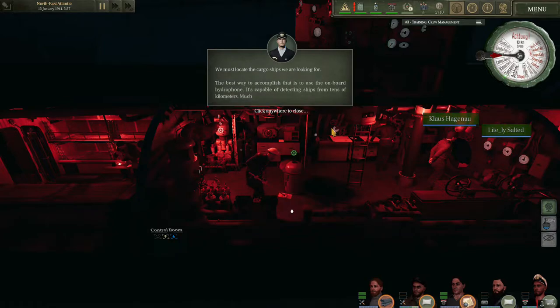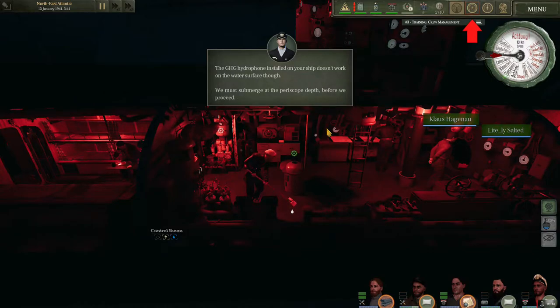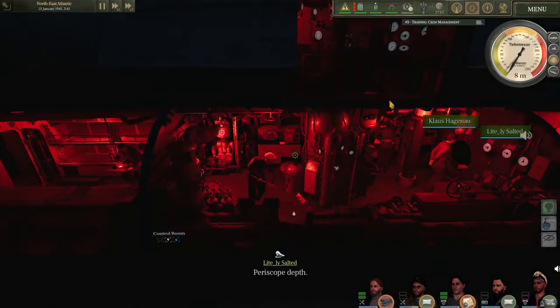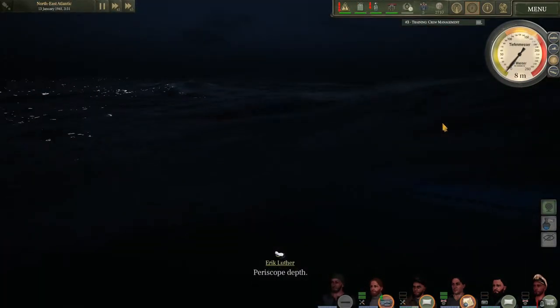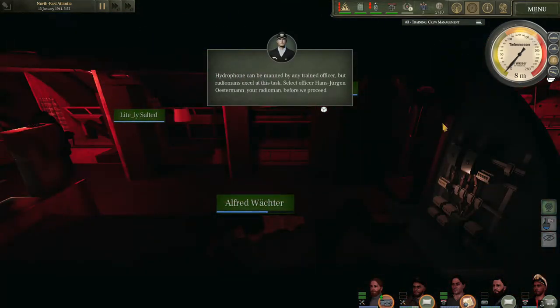We must locate the cargo ships. The best way is the onboard hydrophones, capable of detecting ships from tens of kilometers — much farther than possible by sight, even in the best weather. The hydrophone installed on this ship doesn't work on the water surface though; we must submerge to periscope depth before we proceed. Dive times are very much improved. The hydrophone can be manned by any trained officer, but radiomen excel. Select Hans-Jürgen Osterman, your radioman, before we proceed.